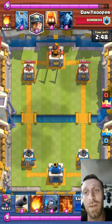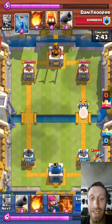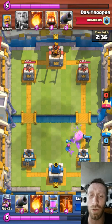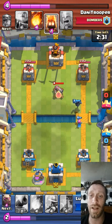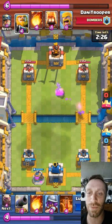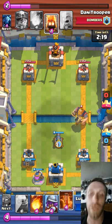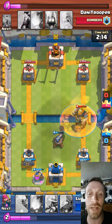One thing that can combat the Miner and the Royal Giant is the Mini P.E.K.K.A — this is how I've had to adjust my deck. I had to upgrade him and spend like 3 or 4,000 gold just to get him up to speed. I throw my Elixir Collector down. The Elixir Collector is getting a nerf, but here comes the Royal Giant. You guys need a Cannon in your deck — I insist. Put a Cannon in your deck right now.